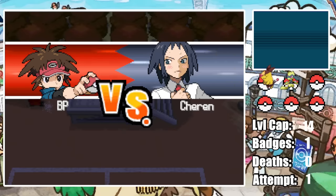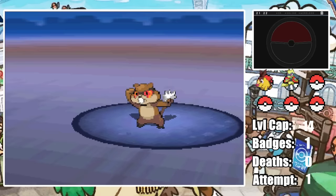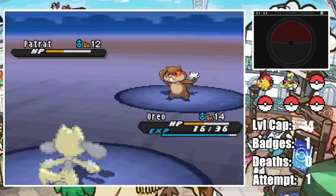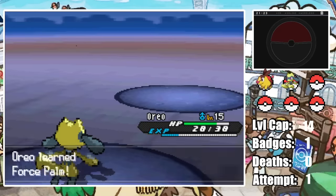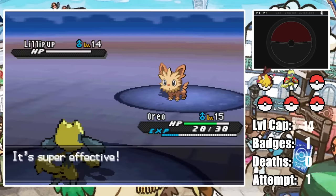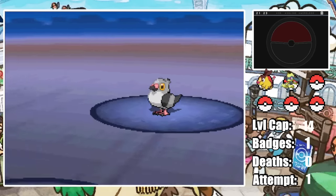Cheren starts with Patrat as I start with Oreo. He lands a chunky tackle but we send it right back with a counter doing over 50%. He lands another tackle proccing our Oran Berry, and another counter takes him out. With that XP we level up to level 15 learning Force Palm, which one-shots Cheren's ace Lillipup. His challenge mode member Pidove doesn't have any flying moves so we safely take it out with two more Force Palms, earning us our first badge.